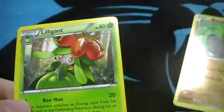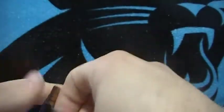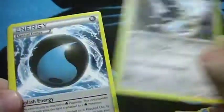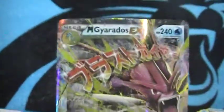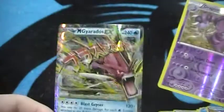Seventh pack: go away Catcher, go away — Froakie, Chikorita, Shelmet — Seedot, a reverse Drapion which is a rare, and a Mega Gyarados EX! Pretty sure this card's only worth like a dollar or two, so I mean — it's an EX nonetheless, an ultra rare, but not a very good one.